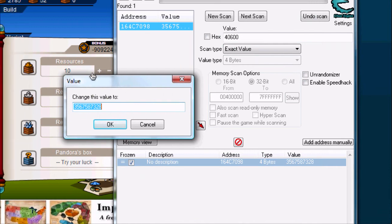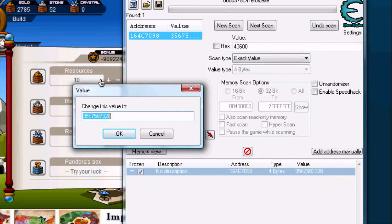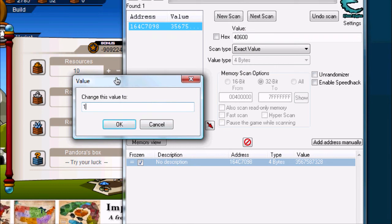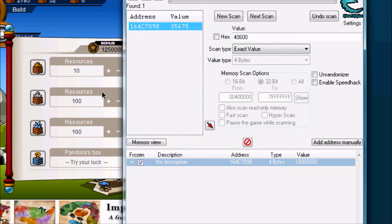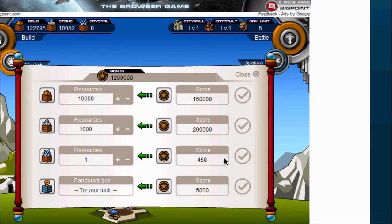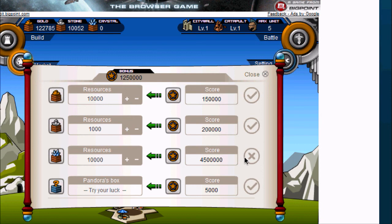So now you can see — you actually have negative bonus points if you set it to the highest number. So make sure you don't set it to the highest number, or else you can't buy anything. There you go. Now you have 1,250,000 bonus points and you can buy as much as you want. And because the freeze box is checked, even if you spend the bonus points, you get them right back as soon as you click the button. So really you don't have 1,250,000 — you have unlimited bonus points.